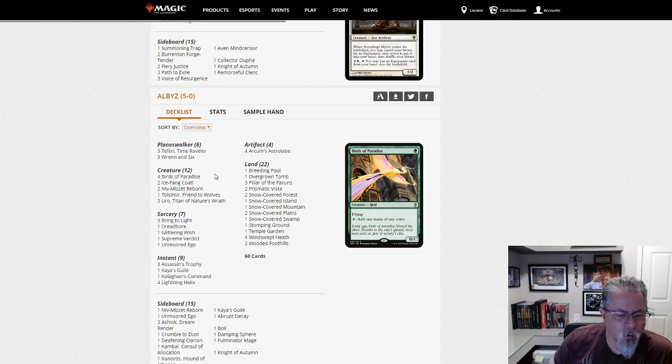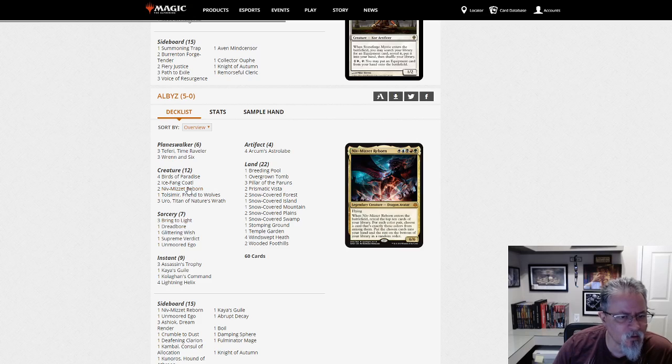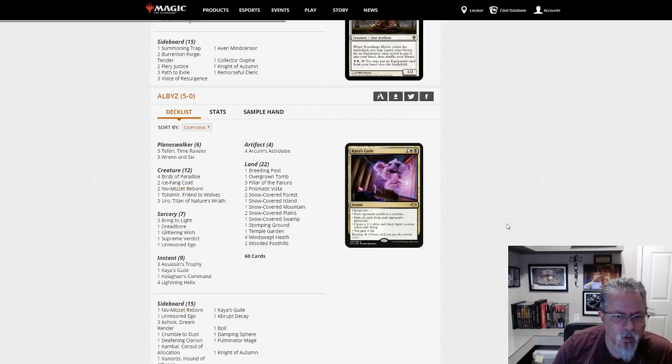Now that Uro is a fixture in the deck — one Wish with a variety of answers in the sideboard, four Helix, three Trophies. Only two Niv-Mizzet and three Bring to Light main — this is a little light. I've not seen many people be successful going below a combination of six of these two cards, and going three-and-two here is aggressive. Even with the one Niv-Mizzet in the side you can wish for, that's quite a statement.